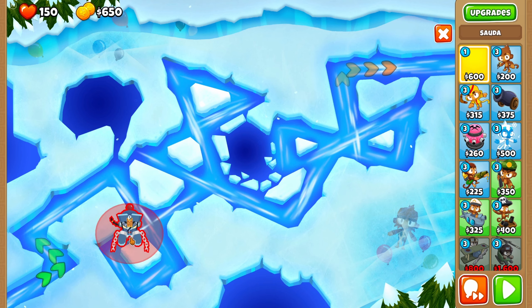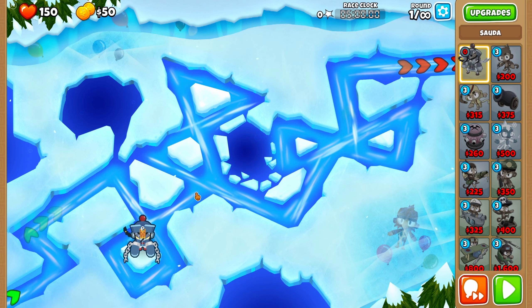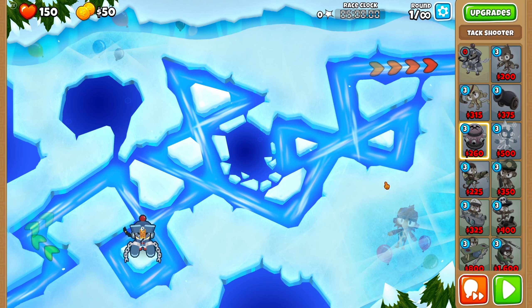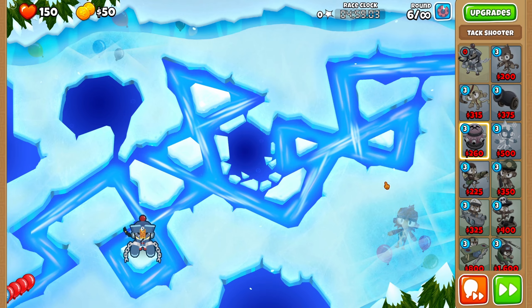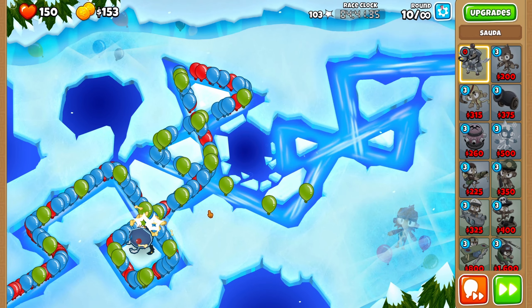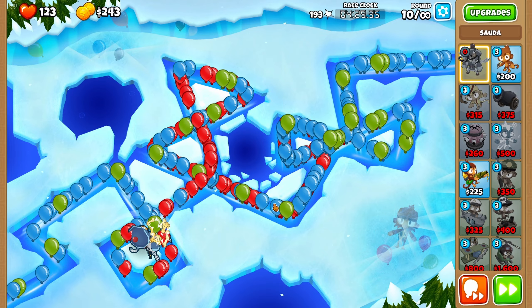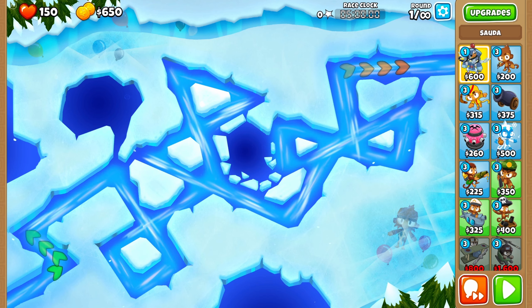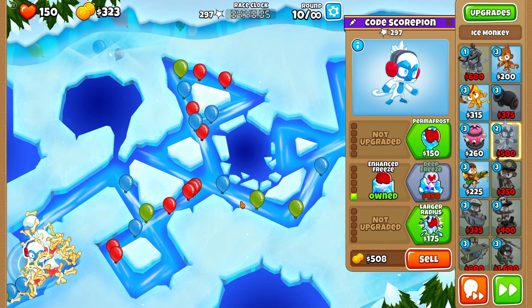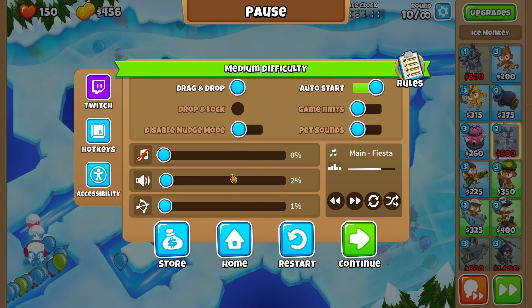Let's drop Soda over here. What is the plan? We don't have farms, unfortunately. Let's send 10 right now. No Monkey Knowledge, which is not good. 10 might be a bit much. Maybe I shouldn't do Soda start. The Ice Monkey start is much, much better. But what do I want to go for next?